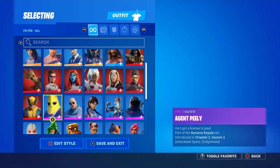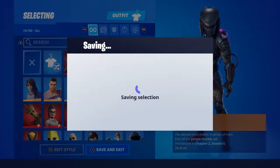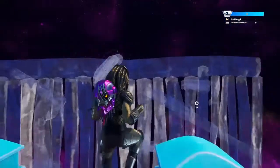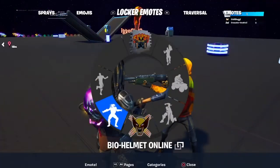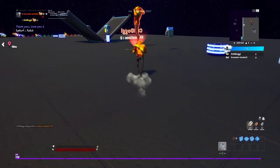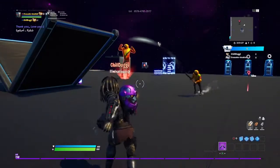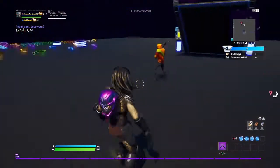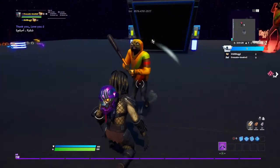For this I am going to use Predator. And now your friend can kill you again. Now there you go — you can have the Wolverine claws as any skin. Right there, as you can see, I am Predator and I have the Wolverine claws. So yeah guys, that was the glitch.